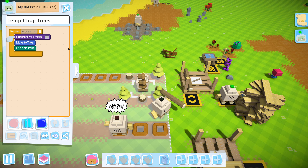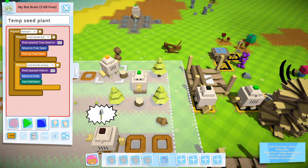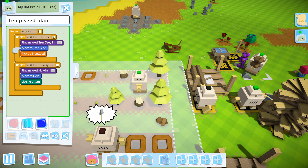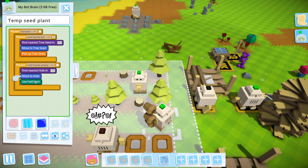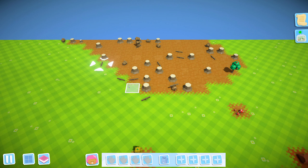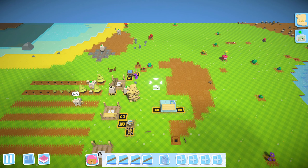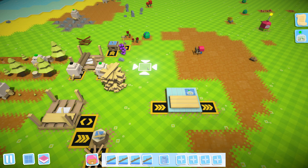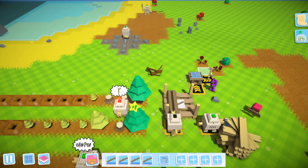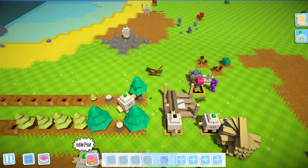Find nearest tree, move to tree, use held item — that's the chop one. This is the plant one. The skip means if it can't find a tree seed it will skip to find a hole and use held item. So now we actually have some forestry going. We also need a stick gathering bot. For tools, we still need probably a ton of spades and a ton of axes — most of all axes I think.